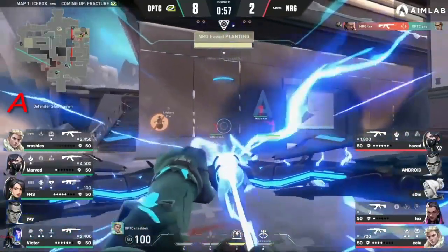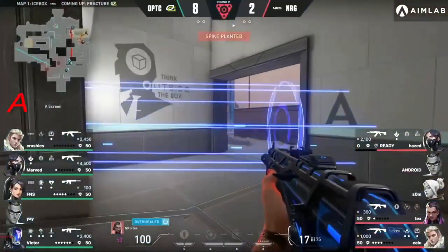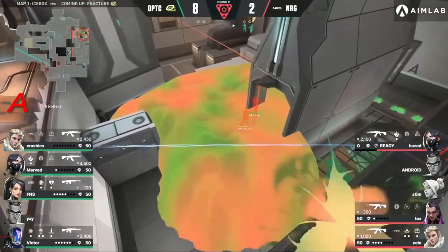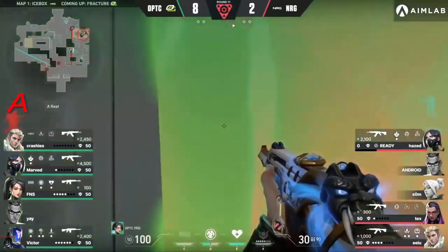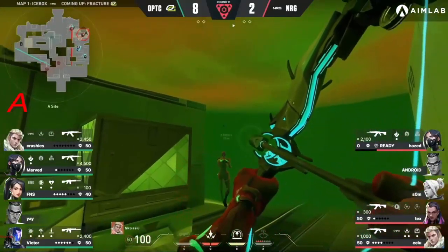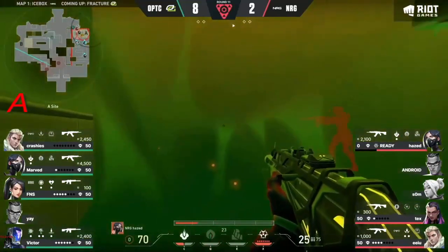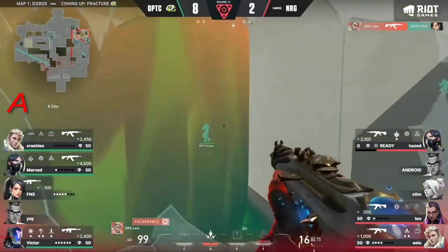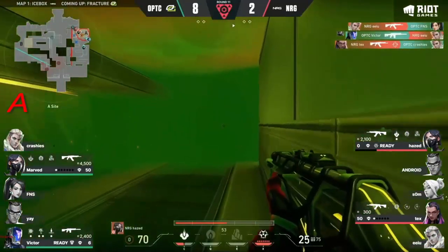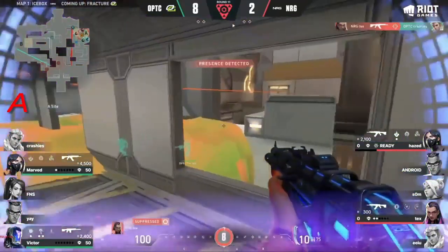No idea how NRG is going to stop this flank with the Hunter's Fury coming in — they can't lose one more, just barely dodging. The Viper stick comes down so suddenly. It felt comfortable for OpTic on this retake, but now it doesn't feel quite so comfortable anymore. They're stuck in the Viper's Pit — it's going to be difficult for NRG as they await OpTic's push. One opener to start off proceedings, and Tex is still alive — it's a 2v2, very dangerous.